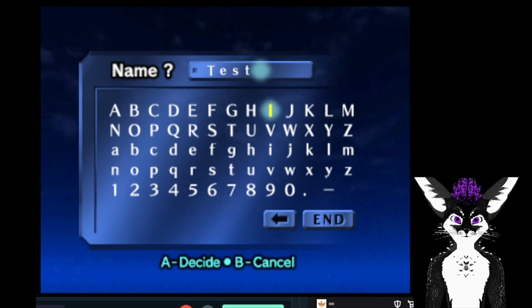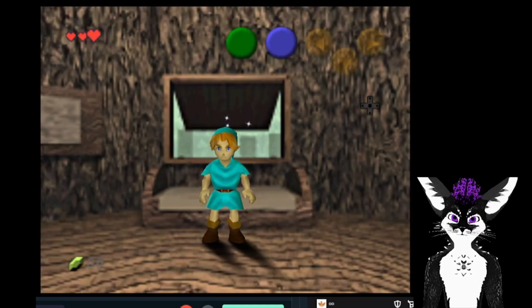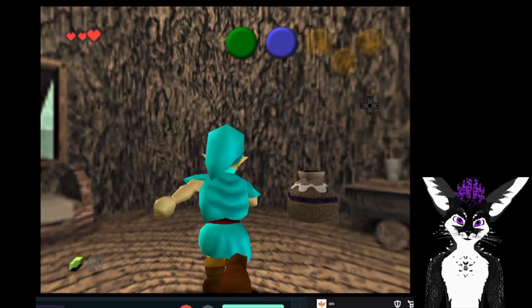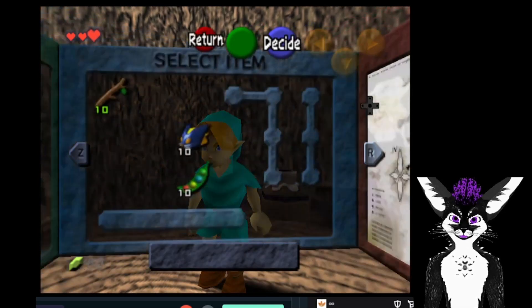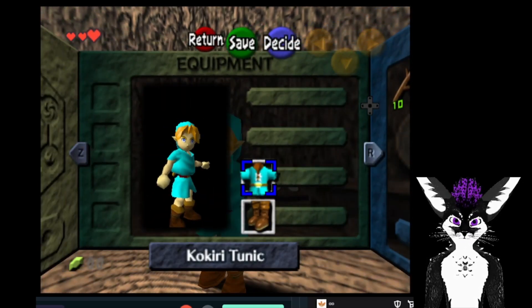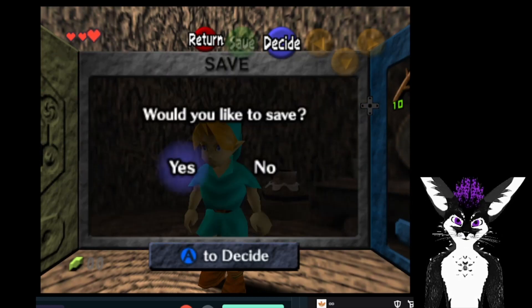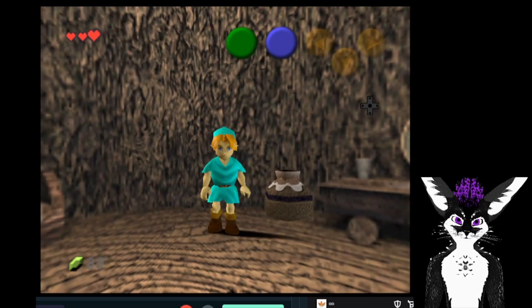So I'm going to explain how it works and what the rules are as we're going. First, I have a cosmetic change that randomizes all of the tunic colors in Ocarina of Time. If I get other tunics, the Zora tunic and Goron tunic are also randomized colors. I also have it set so you can wear them as a kid, because fashion choices.